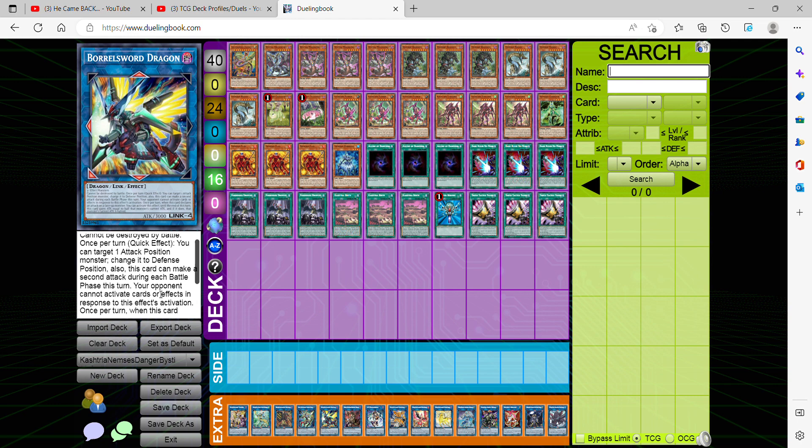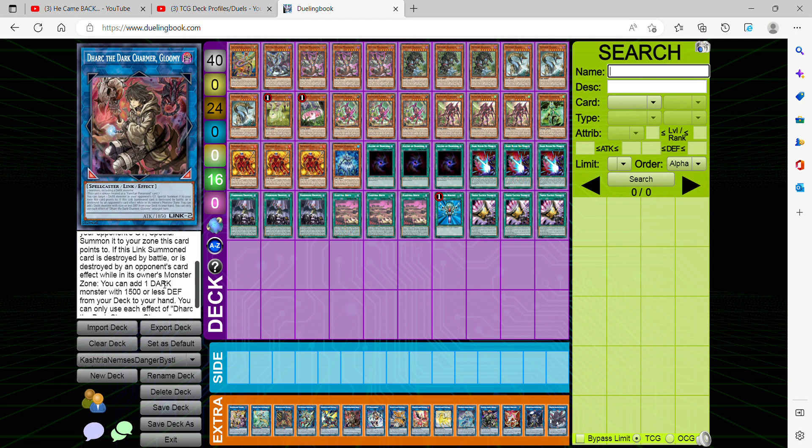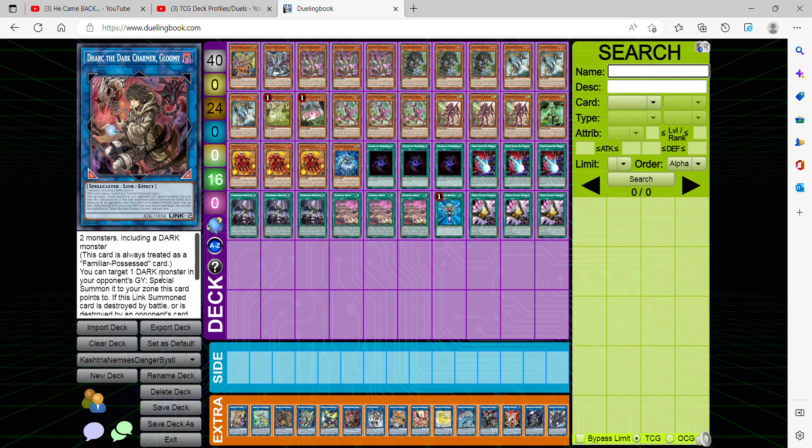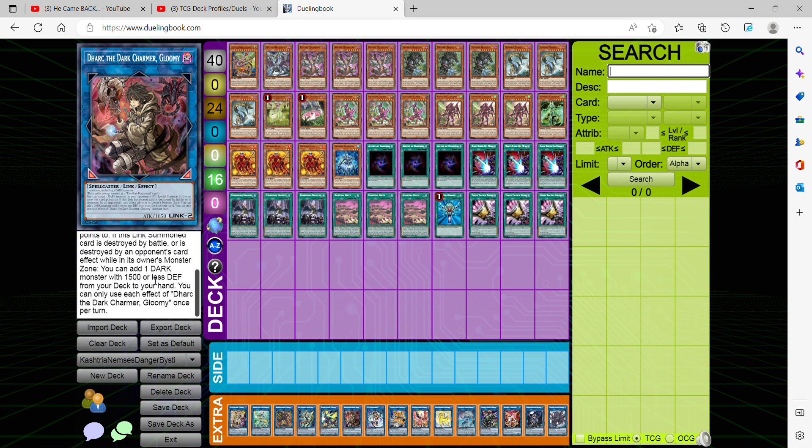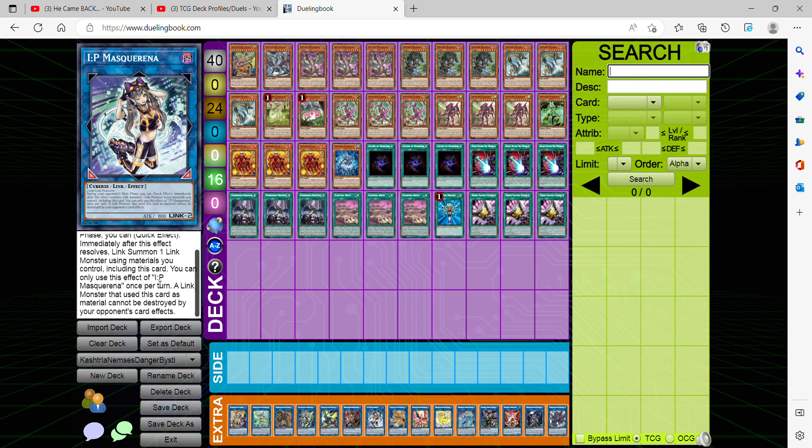DARK monsters are very relevant and popular in Yu-Gi-Oh, and we have easy access to this card on top of Danger Bigfoot and Tsuchinoko. It also helps expand your link plays. We're also playing the IP Masquerena, in case we want to link summon on the opponent's turn to go into Apollousa. On top of that, monsters used to link summon with this card cannot be destroyed by your opponent's card effects.